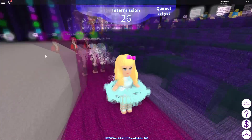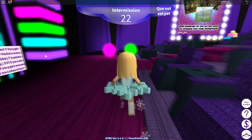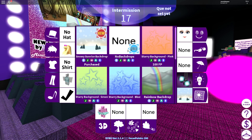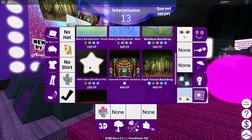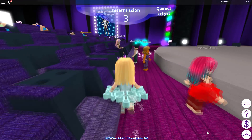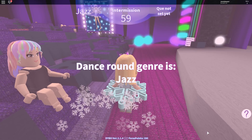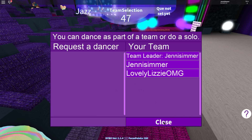I wonder what the next theme will be, but let's go take a look at some of the newer backdrops. These are new as well. So this rainbow I guess is new. Oh I really liked that star one. Maybe I can do a pair with Lizzie - that would be awesome. I'm going to try requesting a pair with Lizzie. So jazz is the next one. Team leader! So we are on a team.